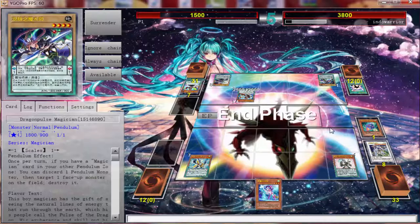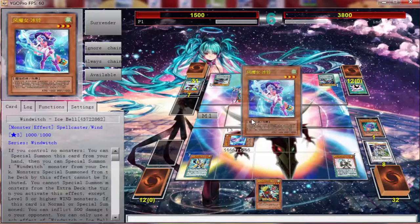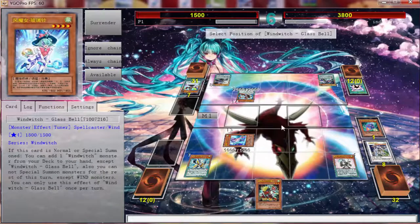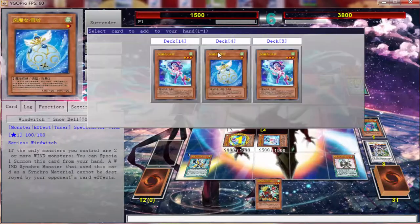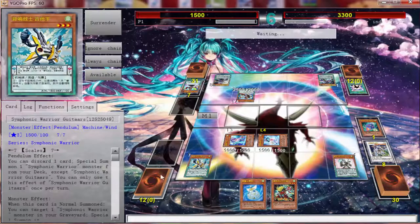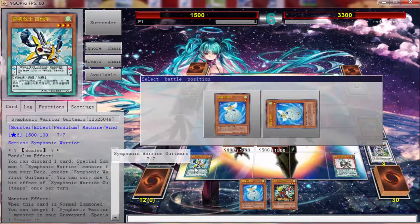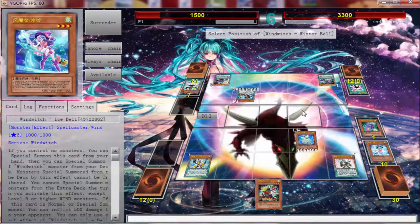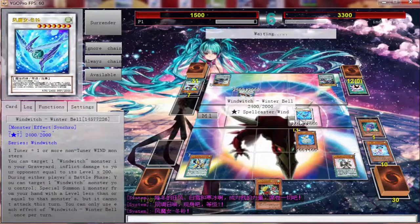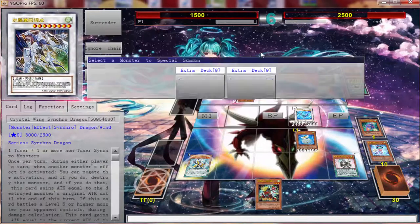I really didn't understand half the plays he was making — just like the Dragon Pulse from the beginning, he didn't use it. So I'm thinking I have the game in the bag. I use Ice Bale to go into Crystal Wing, and there's also Snow Bell. I'm thinking I can attack for game. I decided not to go into this earlier because I felt it would come down to the last few life points and I'd be able to burn him and swing for game.